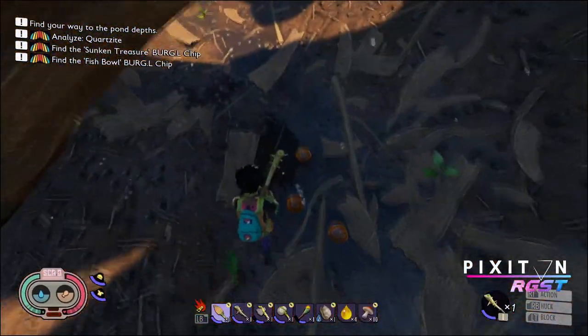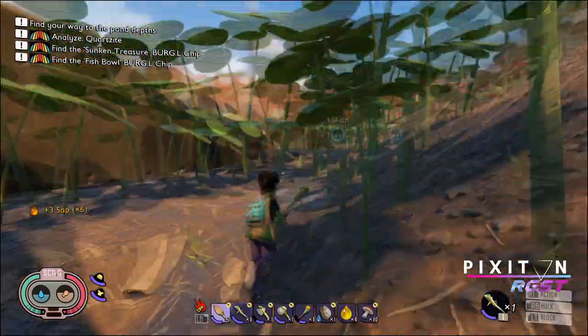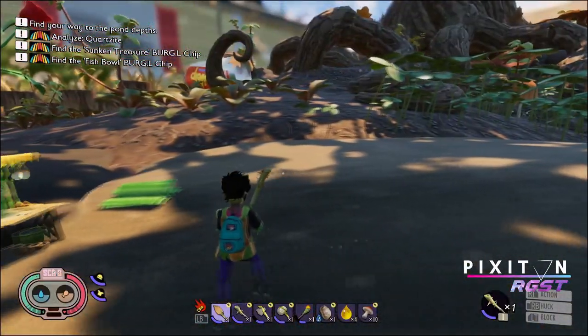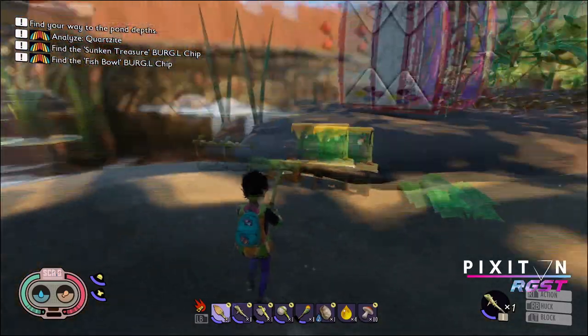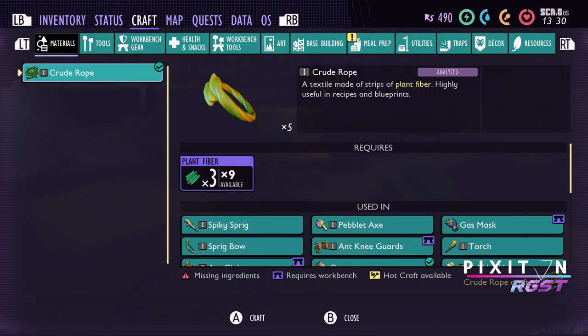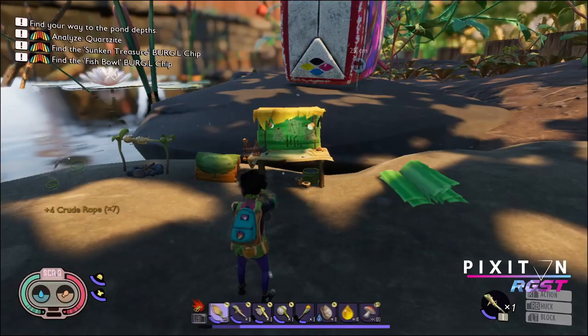That did hurt, but look where it landed us — exactly where we want to be with some sap. A fortuitous fall. You know when you hear noises right over your shoulder and they sound like something's so close behind you, but I don't think it is. Let's get some crude rope — let's craft as many of those as possible. Oh look at that, a nice even number — I love it when that happens.